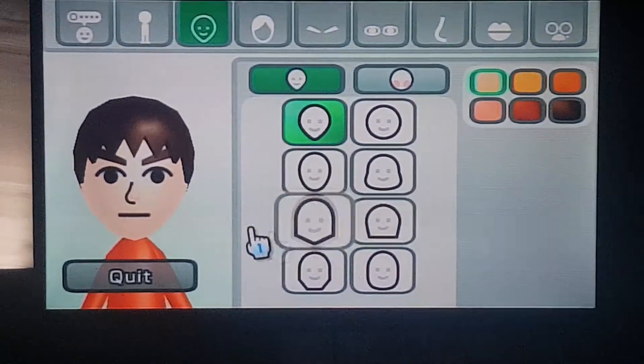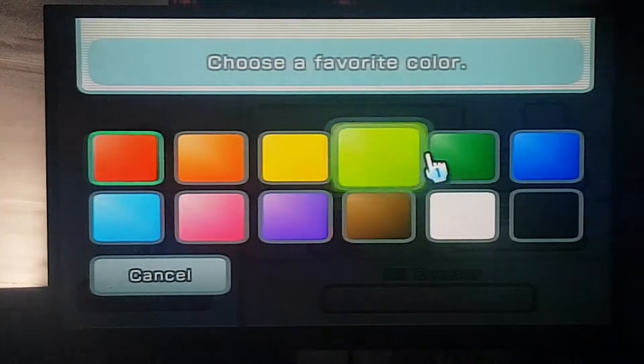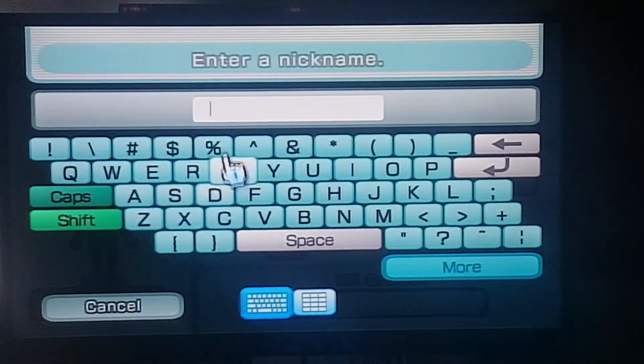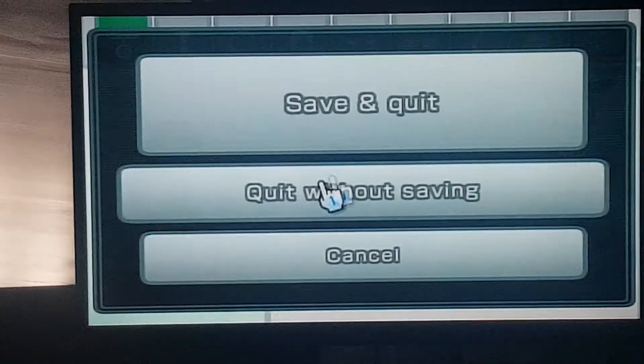So start creating some random Mii, or whatever you want to do. I'm just gonna create my Mii like this. I'm just gonna do a test with this Mii.